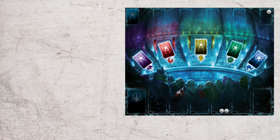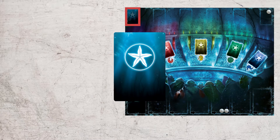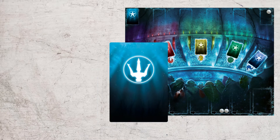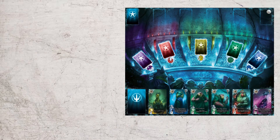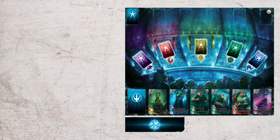Place the game board in the center of the table, shuffle the exploration cards and form a facedown deck in the matching track, then do the same for the Lord cards and reveal the first six cards. Shuffle the locations, form a facedown stack and reveal the first one.